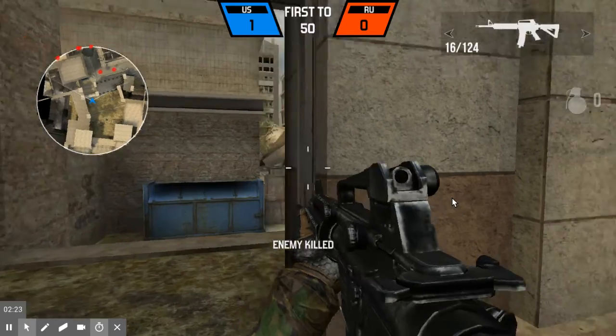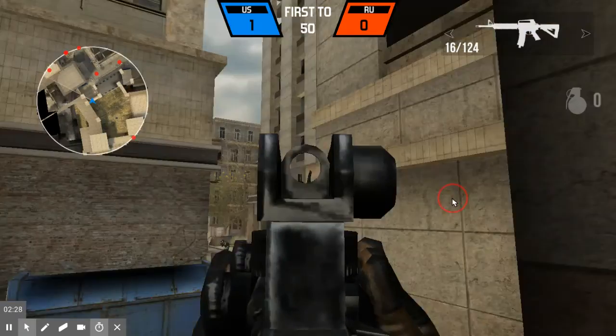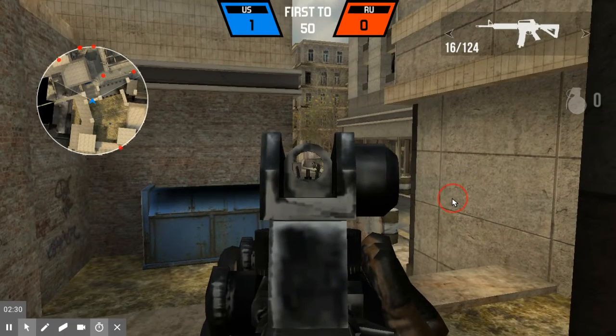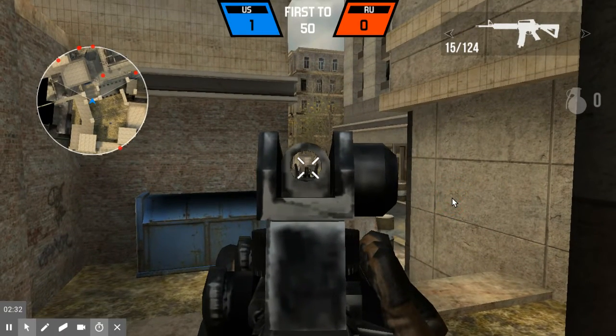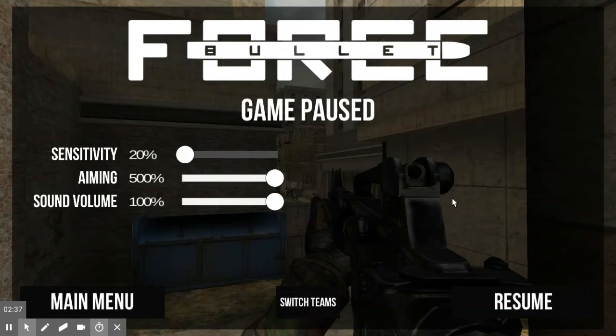The sensitivity is really high by default unless you've changed it low. P is to pause. Let's adjust the sensitivity — choose this one and load it in.